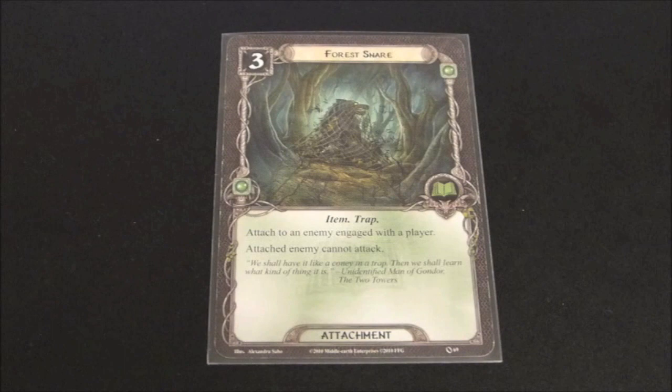You can either leave them there to deal with for later, or if you have someone like Legolas in play, you can pick away at that enemy and eventually kill them. Forest Snare, though a bit expensive, is very useful and can be a lifesaver with the right encounter. It's worth keeping in mind that newer nasty enemies tend to have immunity to player cards or don't allow attachments, but with the core set and the first few expansions, there are lots of bad enemies you can use this against. New cards are starting to develop synergies with traps, so you'll probably be seeing a lot more of this card.